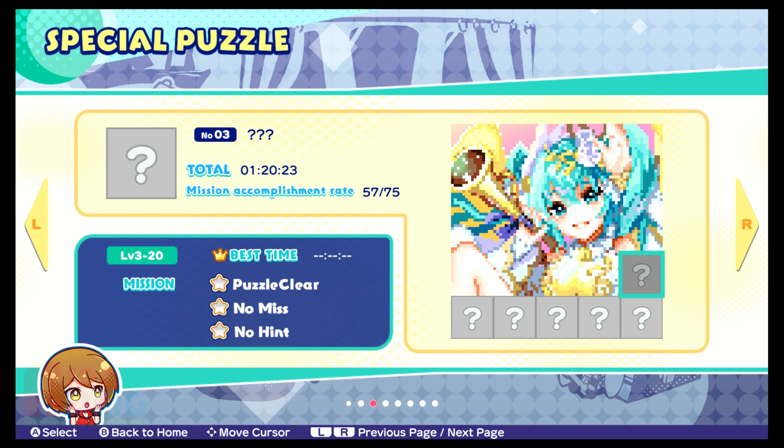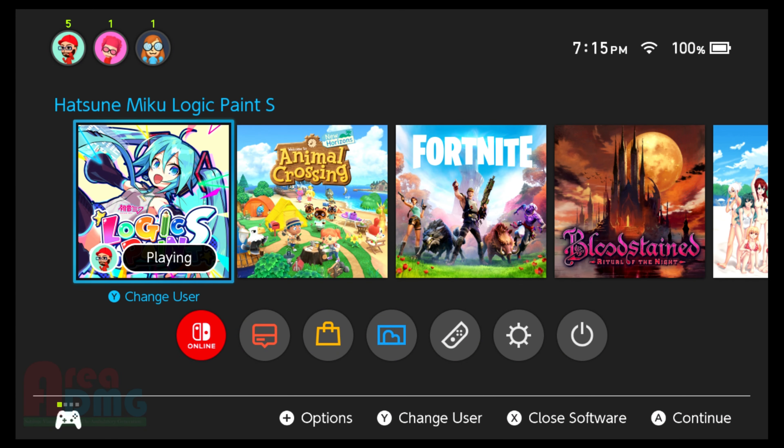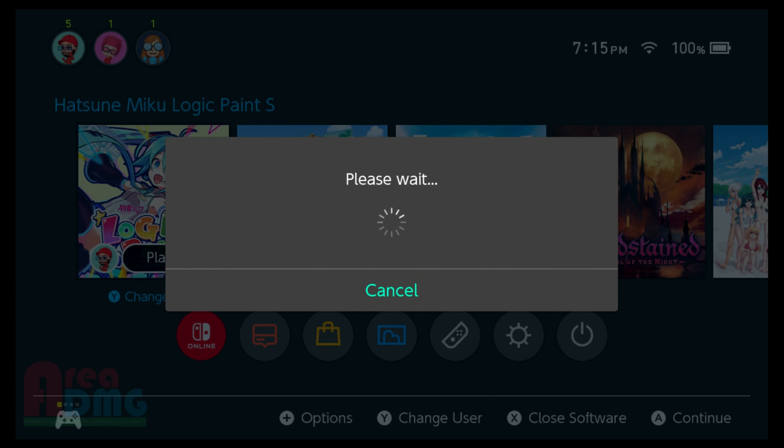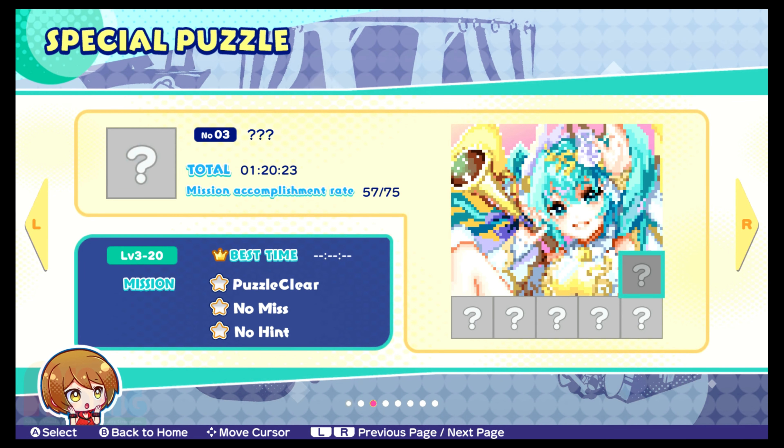Pretty simple, right? But yeah, this is Logic Paint S — Hatsune Miku Logic Paint S. It's from Krypton Future Media Incorporated. And it's sweet. If you're a fan of these types of games — like Vocaloid games — or Vocaloids in general, and you want to play something that's not a rhythm game or a fighting game, then yeah, there you go. It's pretty awesome. I like it. But I like these types of puzzles. If you're a fan of these puzzles, why haven't you bought this yet? There's a bunch of different Picross stuff out there. If you're not playing Picross every single day — what's wrong with you? You should be. Improve your mind.